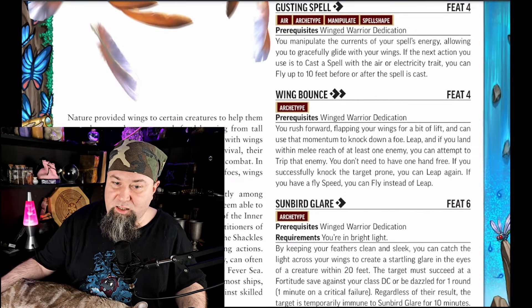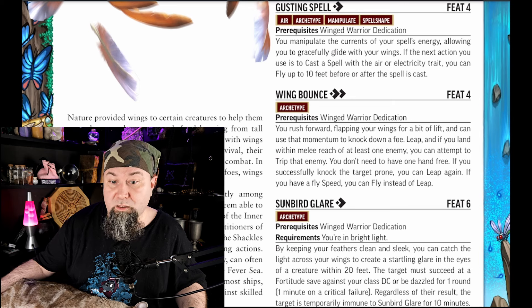Level 4 feat: Gusting Spell. One action. It has the air, manipulate, and spell shape traits. You manipulate the currents of your spell's energy, allowing you to gracefully glide with your wings. If the next action you use is to cast a spell with the air or electricity trait, you can fly up to 10 feet before or after the spell's cast. That's neat for a 4th level feat — that extra movement is nice.